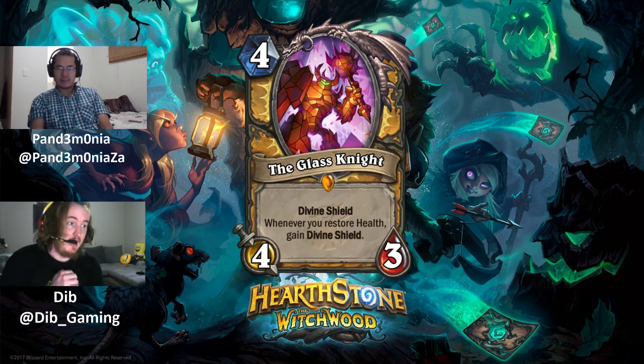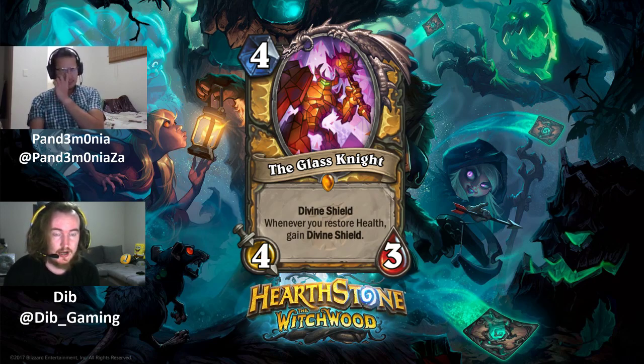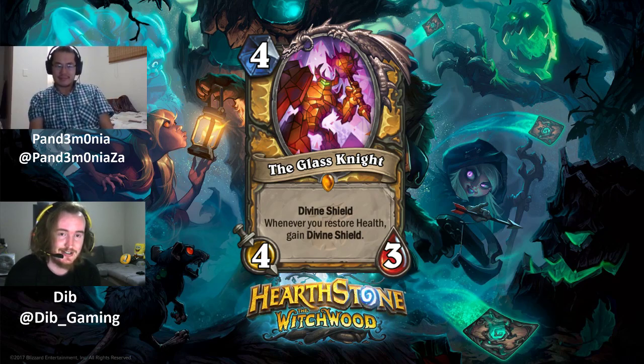First up for Paladin is the Glass Knight, a 4 mana 4/3 legendary minion with Divine Shield. Whenever you restore health, it gains Divine Shield again. The potential is quite high, though it's a bit like a Silvermoon Guardian with one extra attack — a card that's never really seen competitive play. The question is whether Glass Knight's upside and extra attack differentiate it enough to make it good.